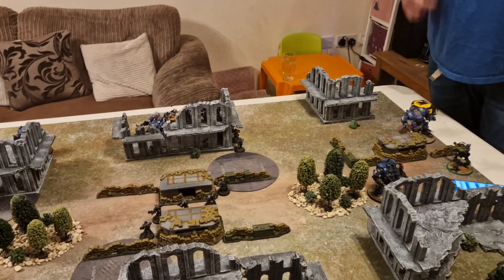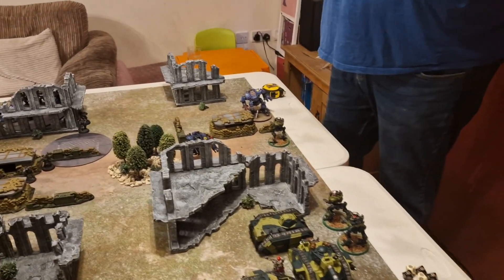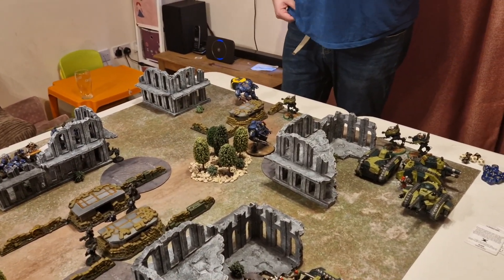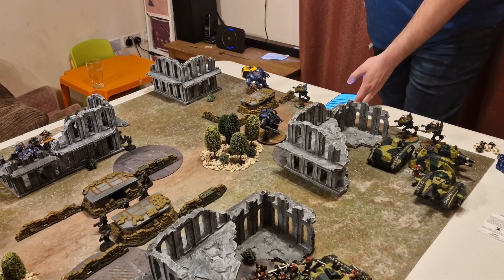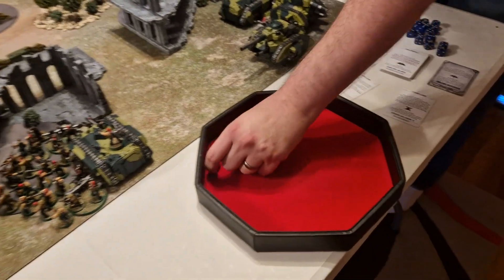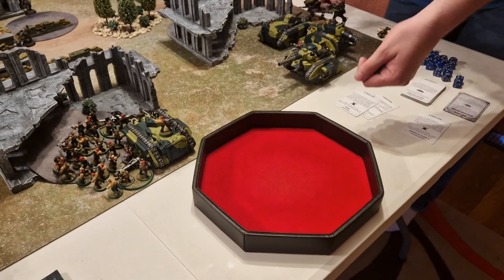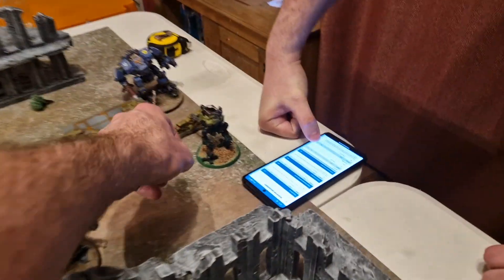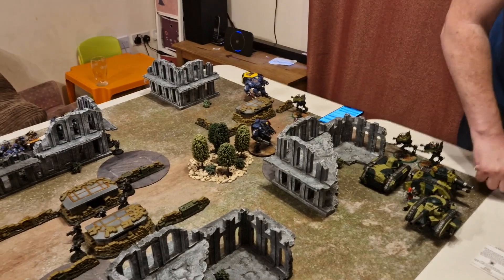The Dreadnought targets the Scout Sentinel with its Macro Plasma Incinerator — not overcharging. D6 shots gets four, hitting on threes, re-rolling on top of six. Two hits plus rolling through on fours. AP minus a billion, so no save — four damage. Three wounds remaining on the Sentinel. Then the Onslaught Gatling Cannon fires — hitting on threes getting some hits; wounds on fives toughness six; another two wounds off.